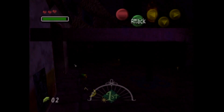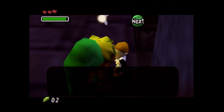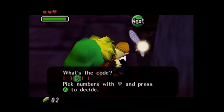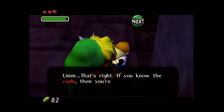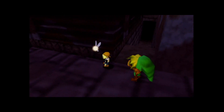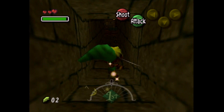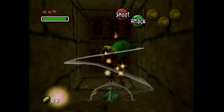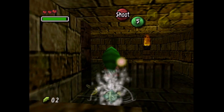Here we go — we can talk to this guard now and say the secret code. It is 1, 3, 4, 5, 2. He says: 'That's right. If you know the code, then you're a member.' And like the obedient child he is, he lets us through. There's a cool observatory at the edge of this. The Great Fairy told us the observatory might have something good for us, so I guess we can enter their hideout and make our way over there. Pretty weird that they're using a sewer as a hideout.